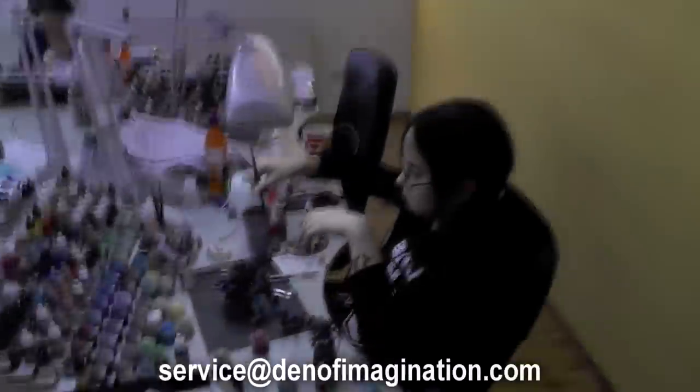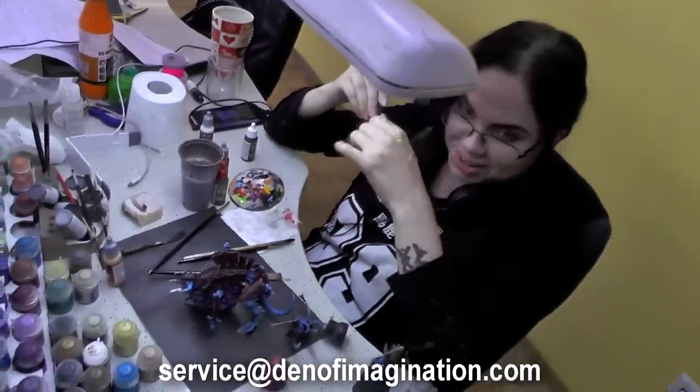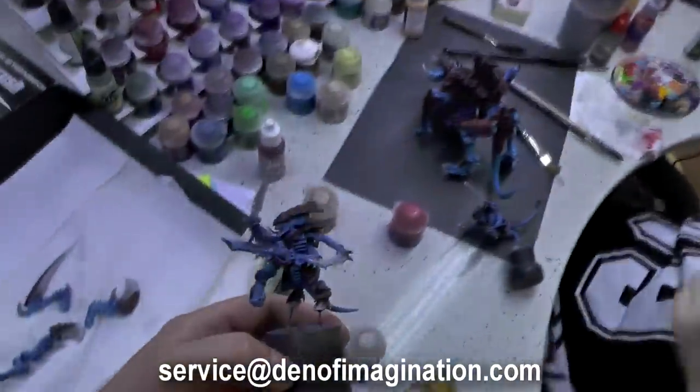Let's go to the painting area. So let's see what's on the table. We're here with Natalia — what are you painting today? Tyranids again. We have some cool Tyranids.